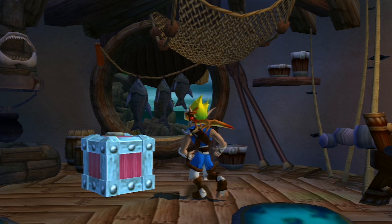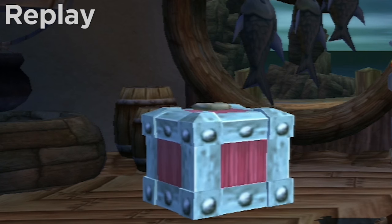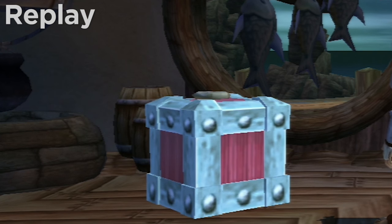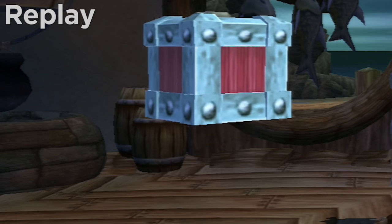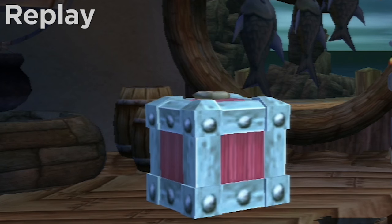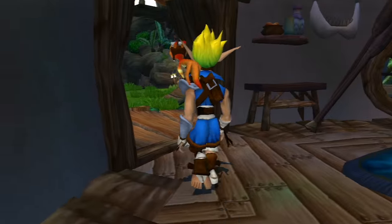They've even got some squash and stretch going on with this crate here. This is really important — notice, as the object squashes and stretches, it doesn't just get taller or wider independently. Whether it's squishing down or stretching up, it is always preserving the object's volume. If the object squishes down and gets flatter, it has to become wider as well, because all the volume of that object has to be preserved. Otherwise, stuff's going to look weird and unphysical.